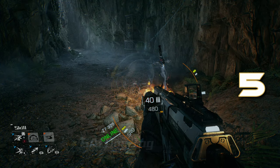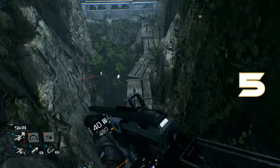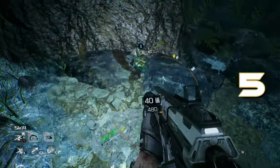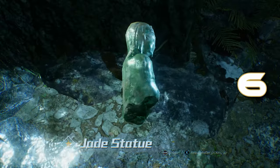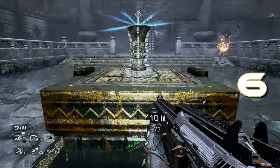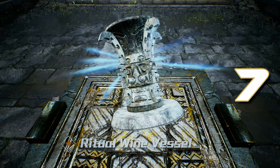Now you're going to be moving to where you see the bonfire, where there's a little fire and a sword in it. Walk across some scaffolding. The little light orb that you're supposed to do for the mission is off to the right, but first you're going to pick up the jade statue that's just to the left once you get across the cavern. Then the last collectible is part of the game — you have to pick this one up to complete the game: the Ritual Wine Vessel. Go ahead and grab that.